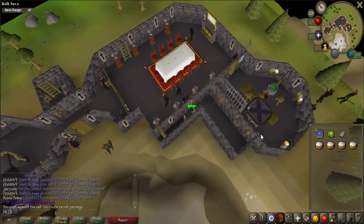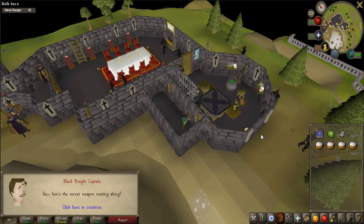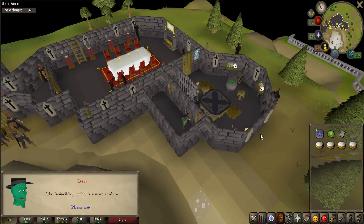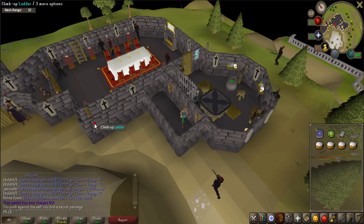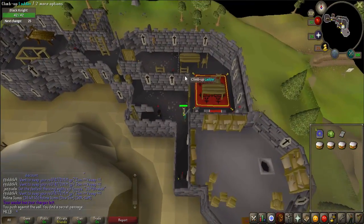Exit this room and use the ladder to the southwest. Walk southeast and click on the grill on the side of the wall to listen in on a conversation. When complete, head back to the first room with the false wall.